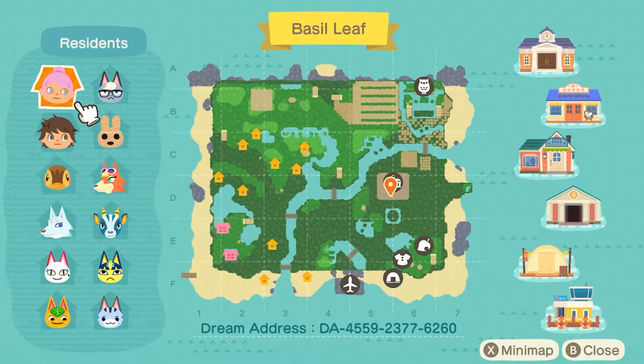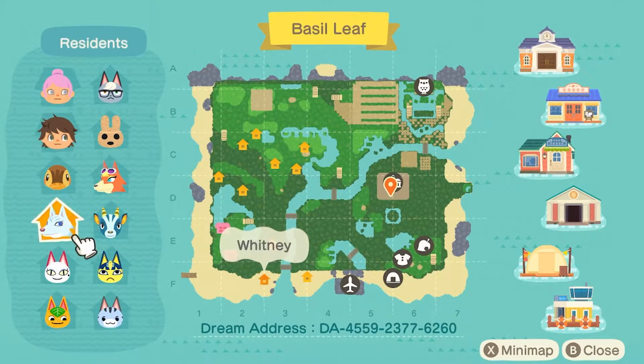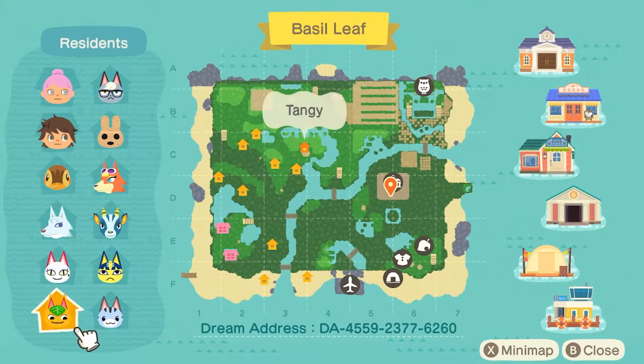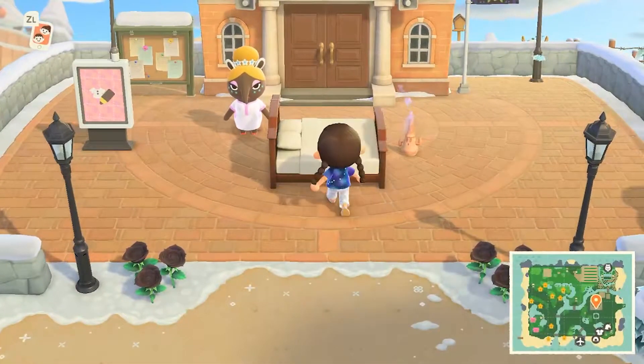We have KT, and we got Raymond, Coco, Oddie, Molly, Whitney, Bruce, Anka, Olivia, Tangy, and Lolly. This person actually has a lot of really cute, sought-after villagers.